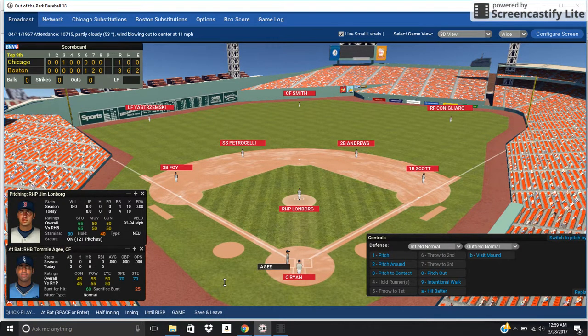They've made a few more improvements — the graphics look even better, the 3D is improved, and the gameplay is better. The guys now slide into bases. We're here because I'm playing the 1967 Red Sox season — this is Opening Day, Jim Lonborg on the hill against the White Sox, and he has a no-hitter going right now in the ninth inning.